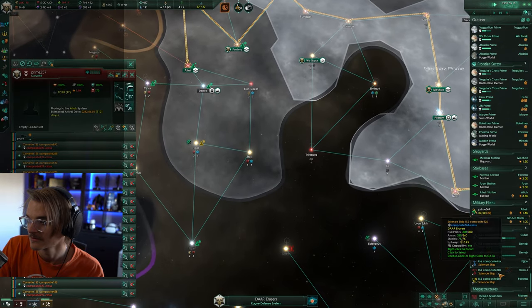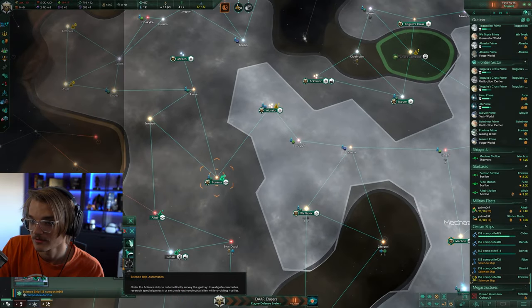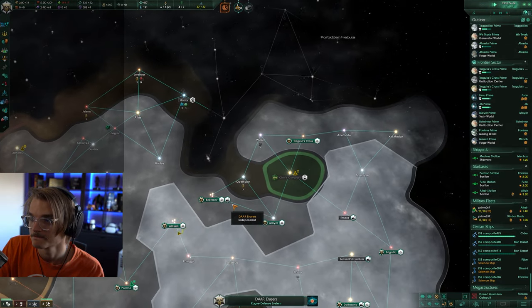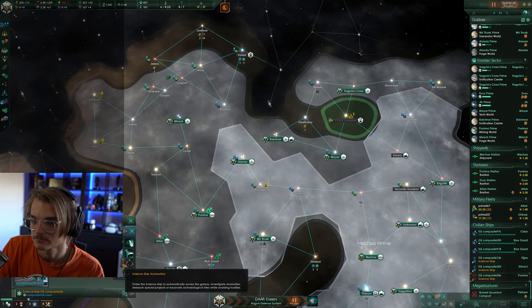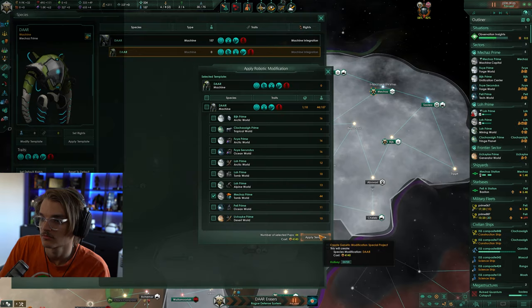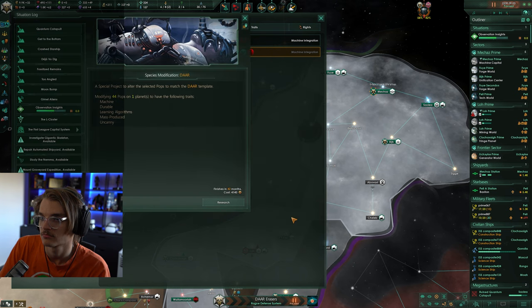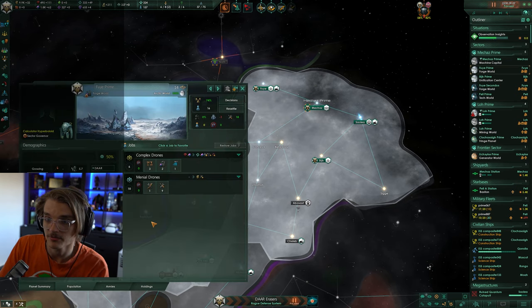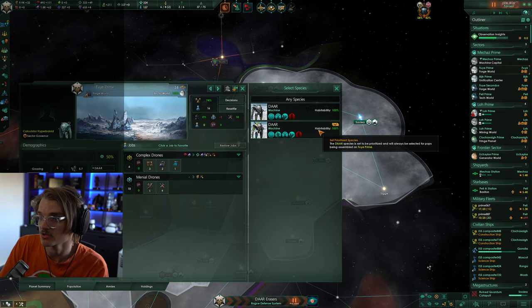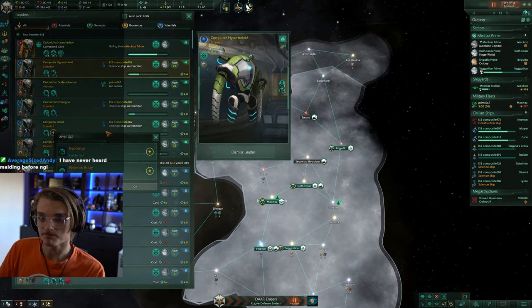If you get a planet that has lots of slots for agricultural districts you can grow some food and either sell it on the galactic market or build bioreactors to produce energy in exchange for food. Whatever you do, just make sure you have loads of energy coming in. Machine empires can also make use of robo modding, which is basically the same thing as species modification but using machine traits. To change your current pops you'll need tons of research, but if you build pop assembly buildings on every new planet you can choose to only build your preferred species type to force them to spread through your empire a little bit faster.